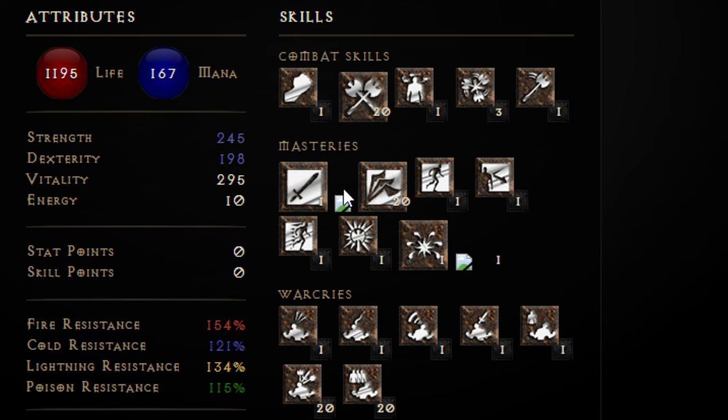Skill points are flexible — you can get plus-three skills or more life from Battle Orders, either works. Remaining points depending on your level should go into Blunt Weapon Mastery. I have some extra clicks in Whirlwind from testing, but it's best to put those extra points into Blunt Weapon Mastery for this build.